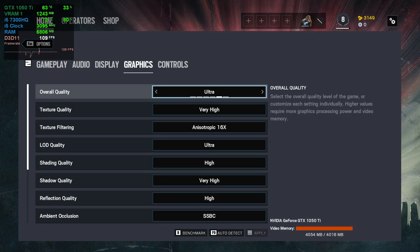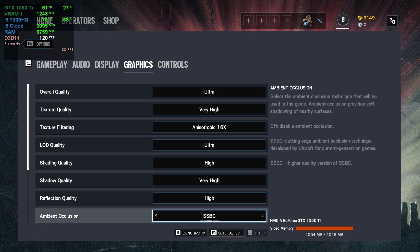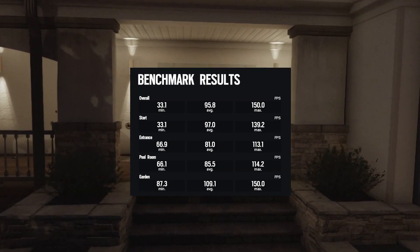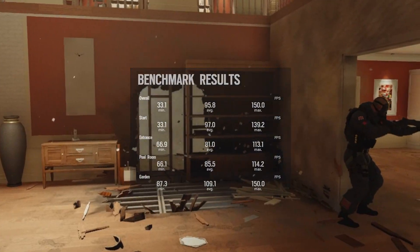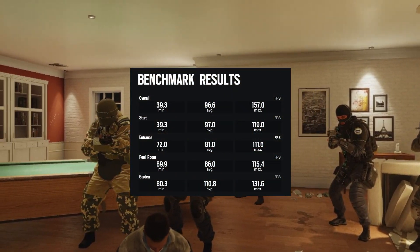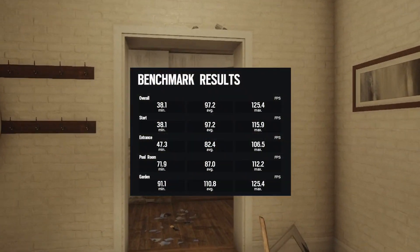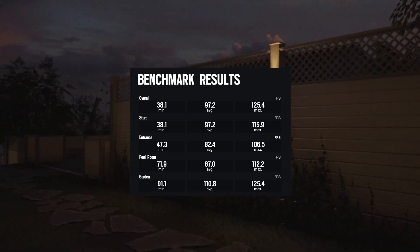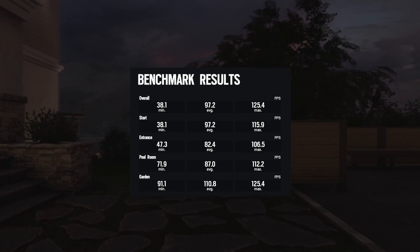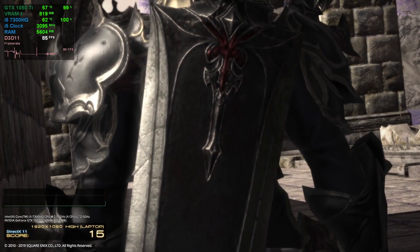The next test is Tom Clancy's Rainbow Six. I chose the Ultra preset but was scared it was going to crash because we took up all the video memory. Luckily, everything went fine. For stock settings we got 33.1 for minimum FPS, 95.8 was the average, and 150 for the max. Using the curve setting, minimum FPS was 39.3, average FPS was 96.6, and max FPS was 157. Moving to the custom setting, minimum FPS was 38.1, average FPS was 97.2, and strangely we only got 125.4 for max FPS. We are still increasing as we try different clocks, but I can't find the problem with that last max FPS result.